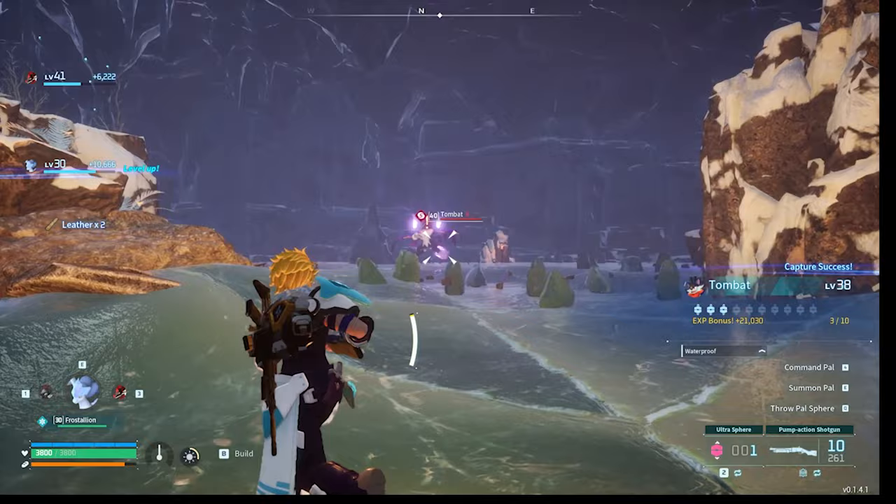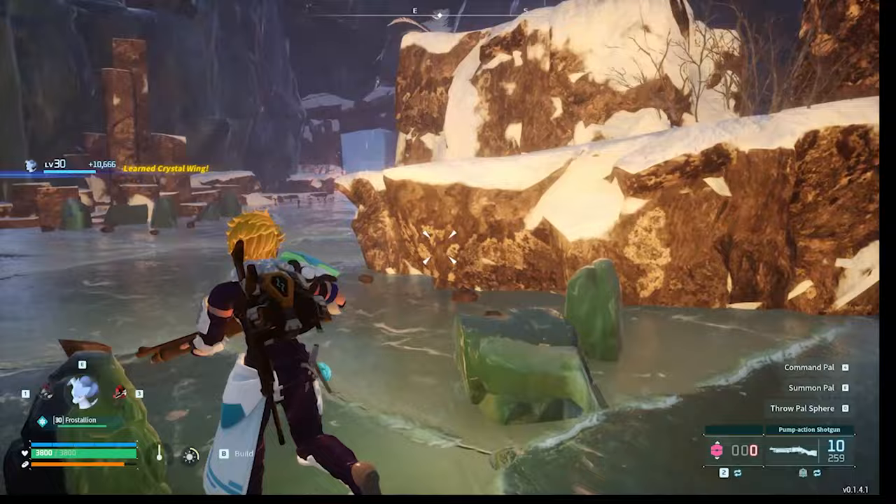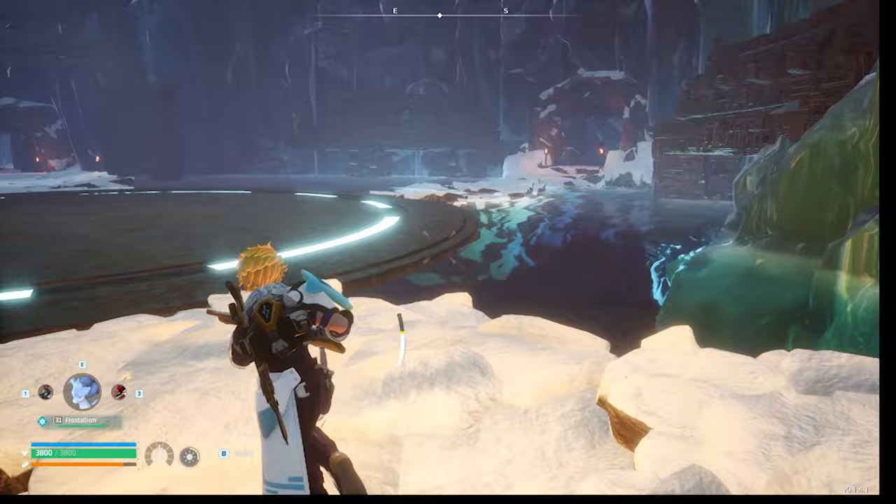Next up: a new creature token that has an ability no creature token has ever had before. I think I have a pretty good notion of what that is. It's not a token with ward — that was last time around. They're also going to have a typal card — which is actually tribal — for skeletons and zombies, probably like a lord card. I don't know why skeletons and zombies would be in a cowboy set, but sure.